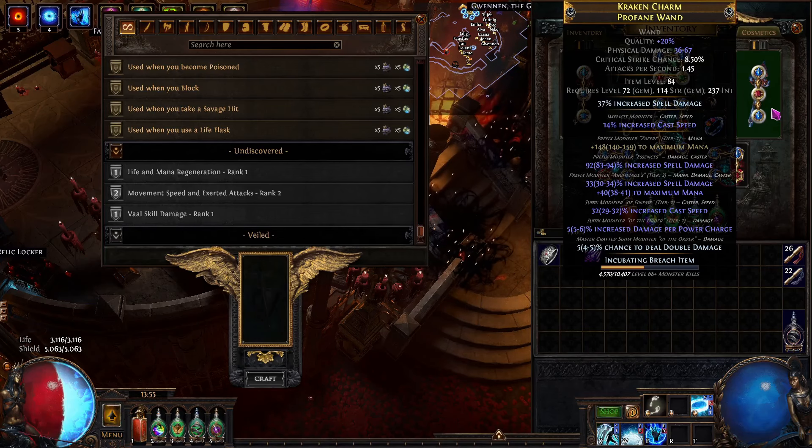I crafted this weapon on stream so there is a full video of me doing it out there. I was really lucky — I hit T1 cast speed alongside the other stuff on my prefixes. There were two open suffixes, so all I had to do was veil orbit, then block something and unveil it, and put double damage on there. But in case I hadn't hit the faster cast speed right away, what I would have done is block the prefixes with 'prefixes cannot be changed.'